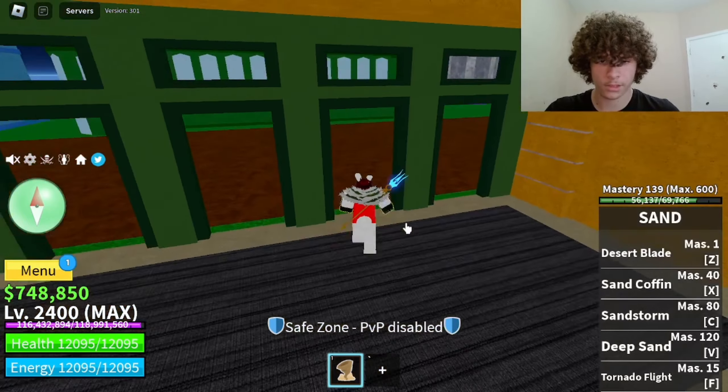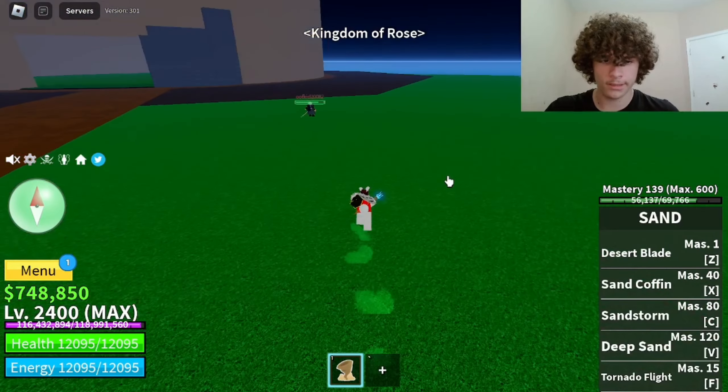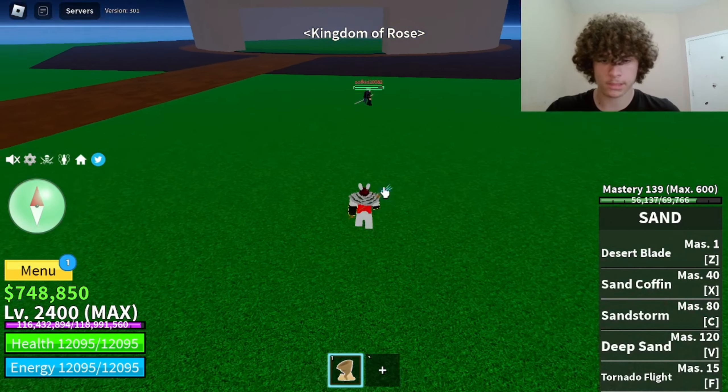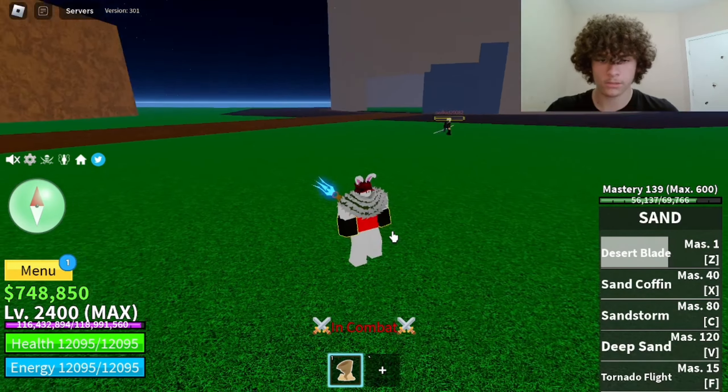Alright, now for the Awakened version of Sand. The first move we have is Desert Blade. Let's see how much damage this does — 3942 damage.